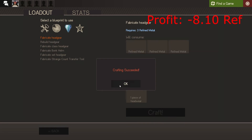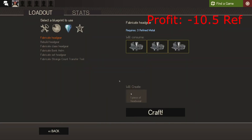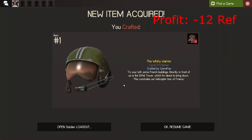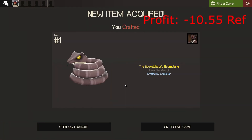Three more to go — the Puglist, which is like a one ref hat. The Wayward Warrior, which is maybe two ref. All right, two more. Oh, the Backstabber's Boomslang — I think that one's worth a decent amount. Yeah, that one's actually nice.